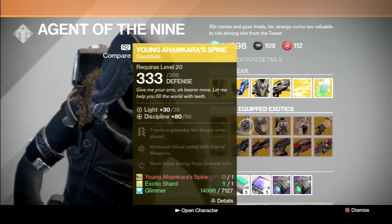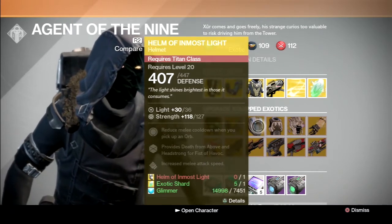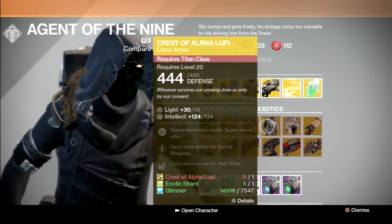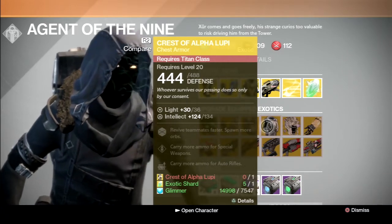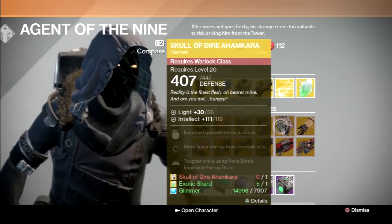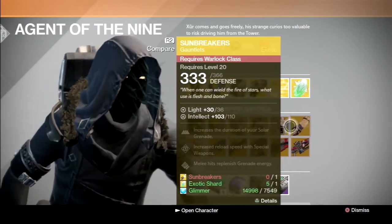For hunters, we also have Young Ahamkara's Spine — meh. Helm of Inmost Light is very solid, I recommend upgrading it. Crest of Alpha Lupi I don't recommend, because these are mostly useful in Skirmish, and level doesn't matter in Skirmish because it's Crucible. For the warlocks, we have Skull of Dire Ahamkara and Sunbreakers — upgrade as you see fit.